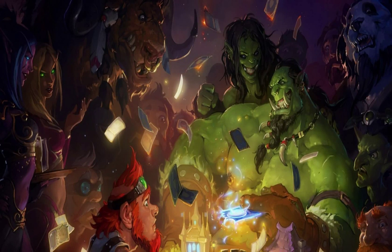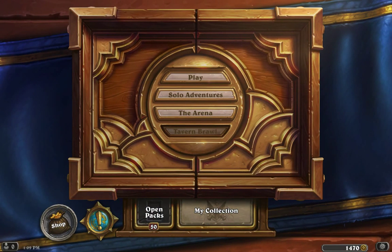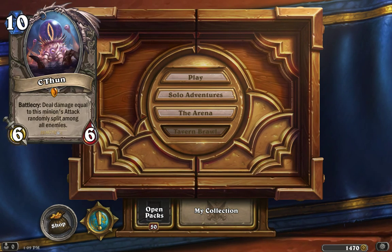Hello everyone, and welcome to part 3 of our Whispers of the Old Gods card review. Today we are going to be looking at a lot of the legendaries that they have released so far for the Whispers expansion. The first card we are going to be looking at is C'Thun, which is the first legendary they actually revealed when they revealed the Twilight Elder and the Beckoner of Evil, which couple with this card and several other cards mentioned in my other videos.